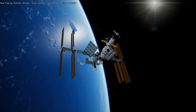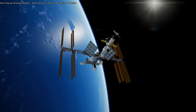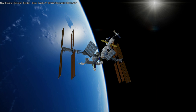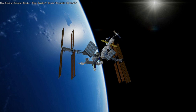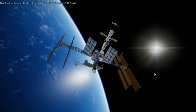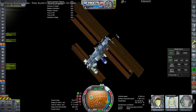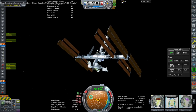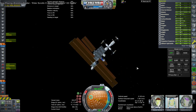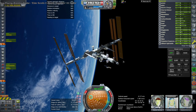Hello everyone. Welcome back to Realism Overhaul Sandbox in Kerbal Space Program 1.12. During a recent livestream, I decided that I would send the International Space Station to the moon — realistically, of course. This is the same ISS I constructed from KSP 1.1.3 through 1.3.1 over a very long period of time, then used in 1.8.1 for the Solar System Tourism series. I imported it into 1.12, and noticed some discrepancies that needed to be fixed, which I did at the beginning of the livestream.